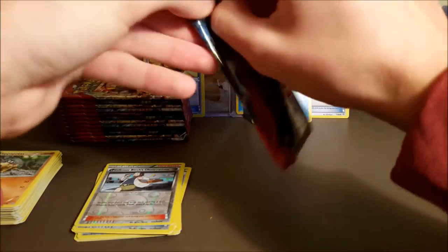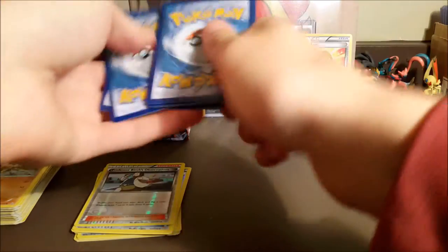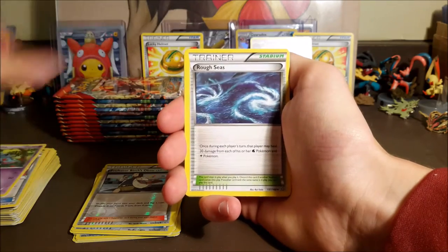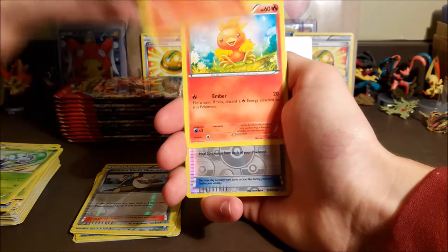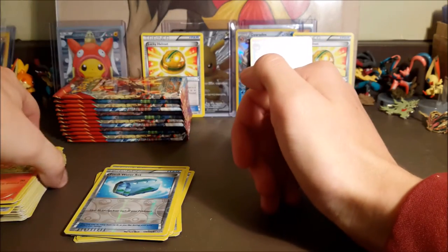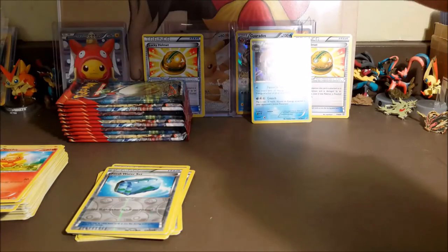That blows my mind. Some of you guys are probably like, 'it's just a hollow Huntail,' but from all the Primal Clash packs I've opened I've never pulled that card. Knit Arena, Rough Seas — at least I don't think I have it. Knit Aran, Tangela, Illumise, Slugma, Torchic, Fresh Water Set reverse, and a regular rare Delcatty which we already pulled. I'm not going to be tearing any more cards because some people were pretty against that.